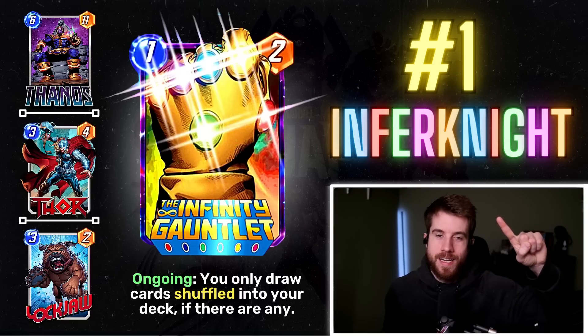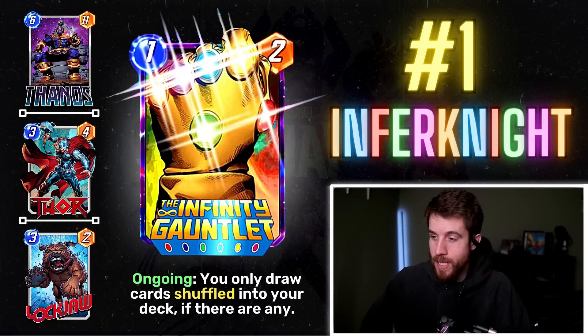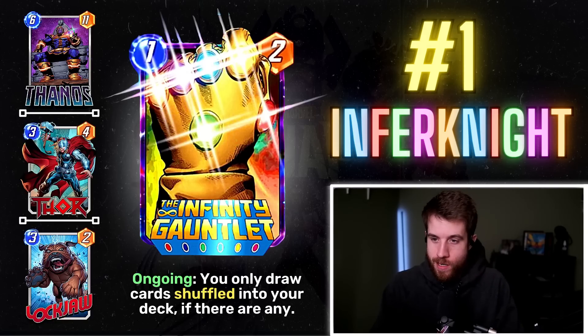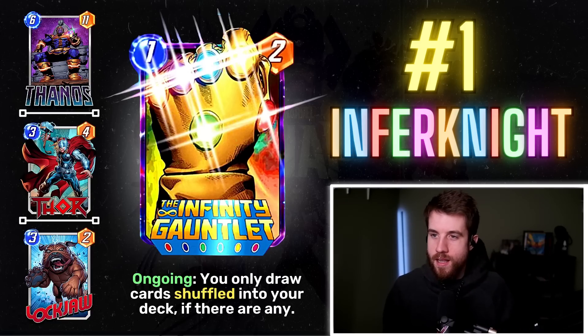Number 1: Infernite Knights' Infinity Gauntlet. Holy smoke — I tweeted about this one and couldn't hold back from making it number one because it's so thematically on point. It's a 1/2 ongoing: you only draw cards shuffled into your deck if there are any. The best application is Thanos — you put all the Infinity Stones in your deck, then you're guaranteed to draw them if you have the Gauntlet out. The Gauntlet needs the stones, needs to power up, so you draw all the stones and play them. Probably broken, but perfect.